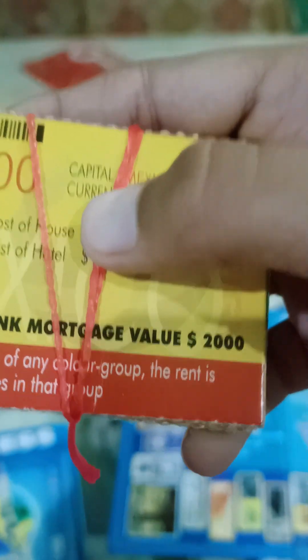If you are watching — there is a bank mortgage value shown on the cards. The dollar value is two thousand. It's just like this — similar to standard Monopoly-style cards.